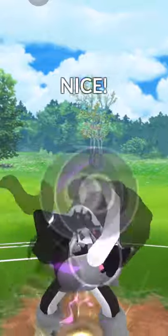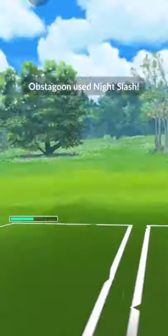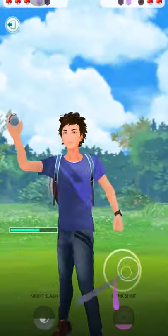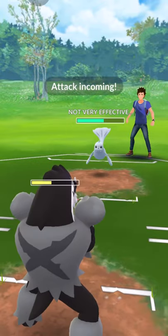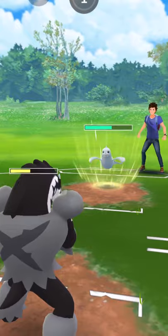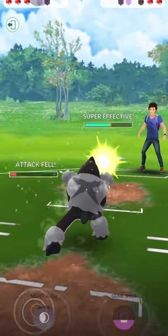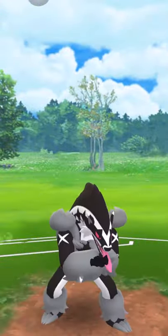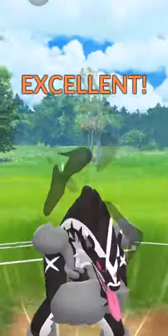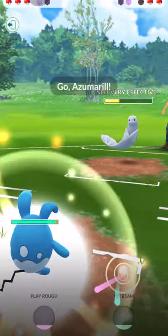Obstagoon is very good against Alomomola. Night Slash is going to do super effective damage to it, so we just have to keep spamming it. The opponent switched back to Dugtrio, which is fine because Counter does super effective damage to Ice-type Pokemon. I'm just gonna let my Obstagoon go and chip damage as much as possible using Night Slash. Night Slash is super easy to charge up.